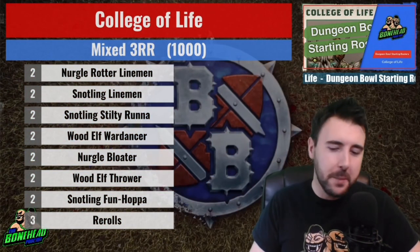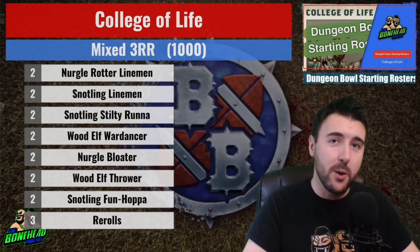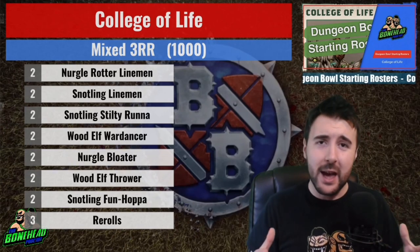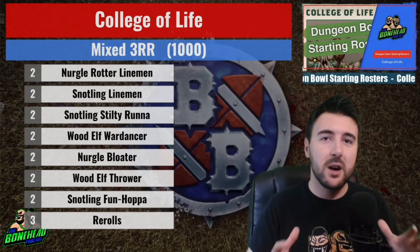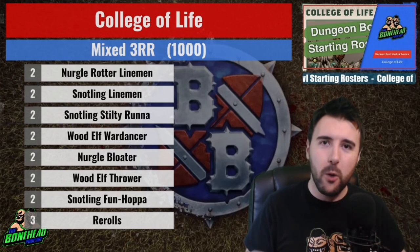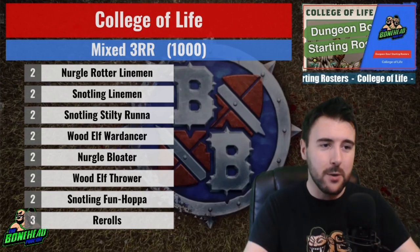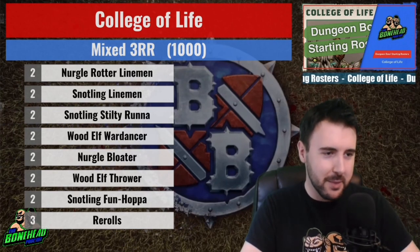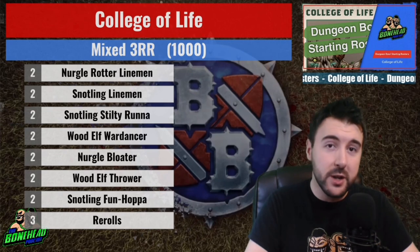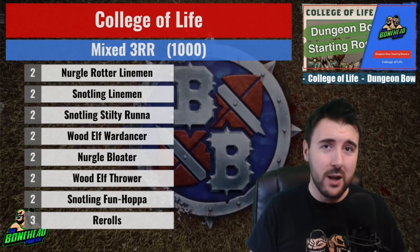Let's start with the mixed 3-reroll build, coming in bang on 1 million gold pieces. 14 players and 3 rerolls gives you plenty of flexibility. These are starting rosters, but they're a starting point — you can season to your liking, drop a player, drop a reroll, boost up other players. There's so much interchangeability. We've got two Nurgle Rotter linemen at 35k each — slow movement, low agility, but Strength 3, so they'll get in the way cheaply.